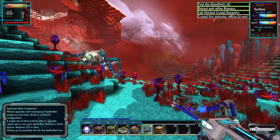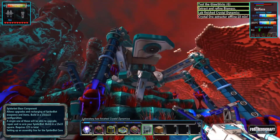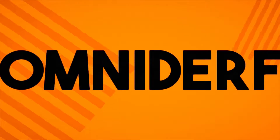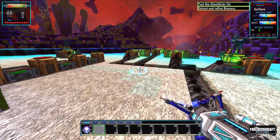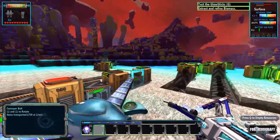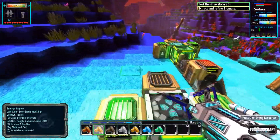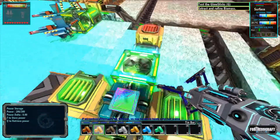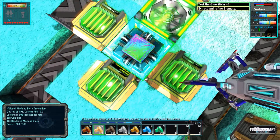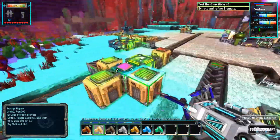Hey guys, welcome back to another episode of Fortress Craft Evolved. In the last one we learned how to make hardened machine blocks and then even set it up so it came all the way over here to make an alloyed machine block.